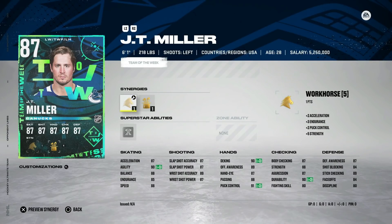JT Miller at 87 has Workhorse and Magician — six foot one, so he does have good size and a decent shot at 87. Thief is his other synergy as well, but Workhorse is definitely the one you want. His speed is what is kind of lacking, and I'd much rather have Tomash Hurdle's 88 version. Not a bad option, but there are still better ones out there.